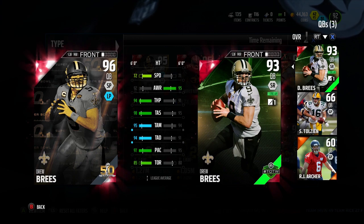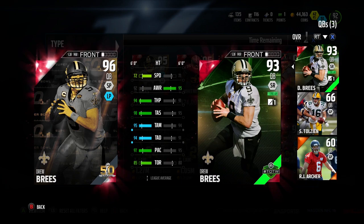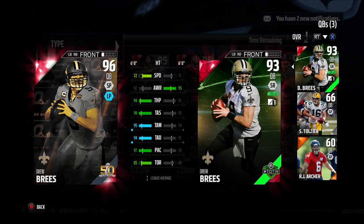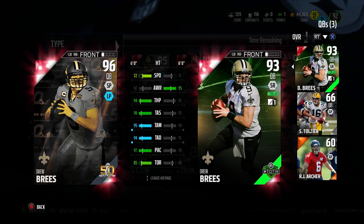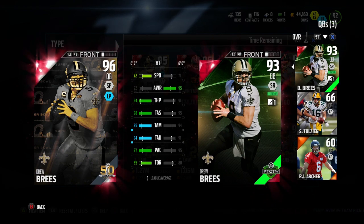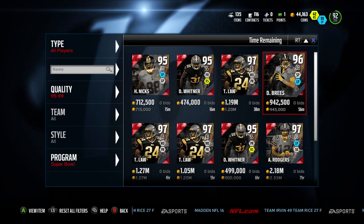Except for awareness, but awareness doesn't really matter — it's only a three differential. So one better speed, three less awareness, three better throw power, three better throw short, one better throw medium, three better throw deep, two better play action, and five better throw on the run. This 96 Brees looks glitchy and his throwing stats are absolutely incredible — 98 throw short, which is just unthinkable. With 95 throw medium, 94 throw deep, 93 throw power, and 97 play action, this card is glitchy.